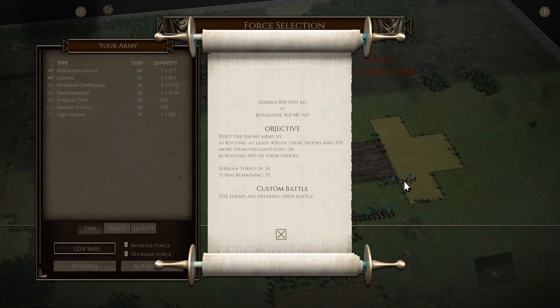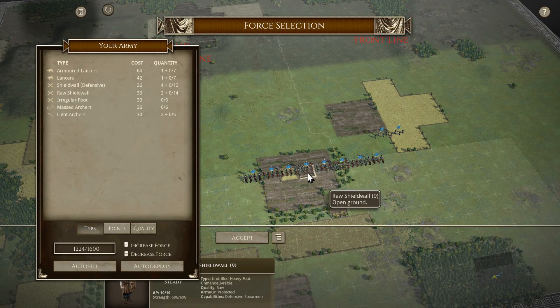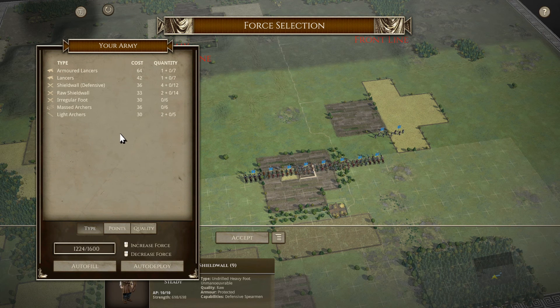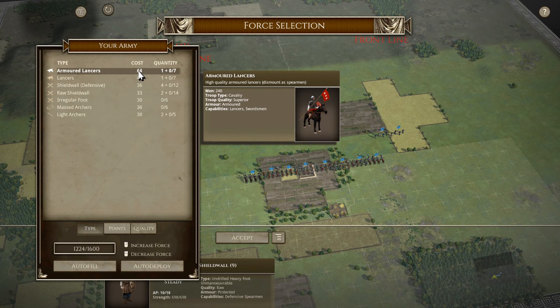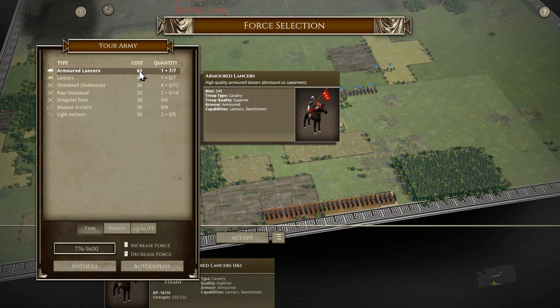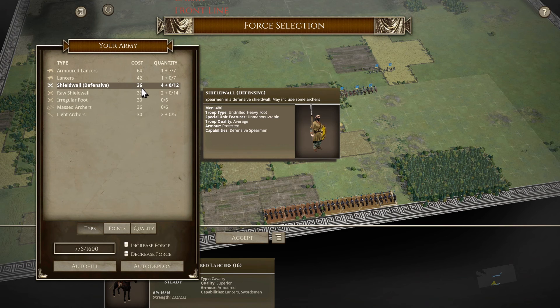These look kind of Viking-ish - no, just standard shields. I'm horrible with raw infantry so let's not do that. We should probably do some armored lancers - go with high quality on these ones. Let's just buy them fully out. Then let's buy some - should we do normal lancers or shield wall?